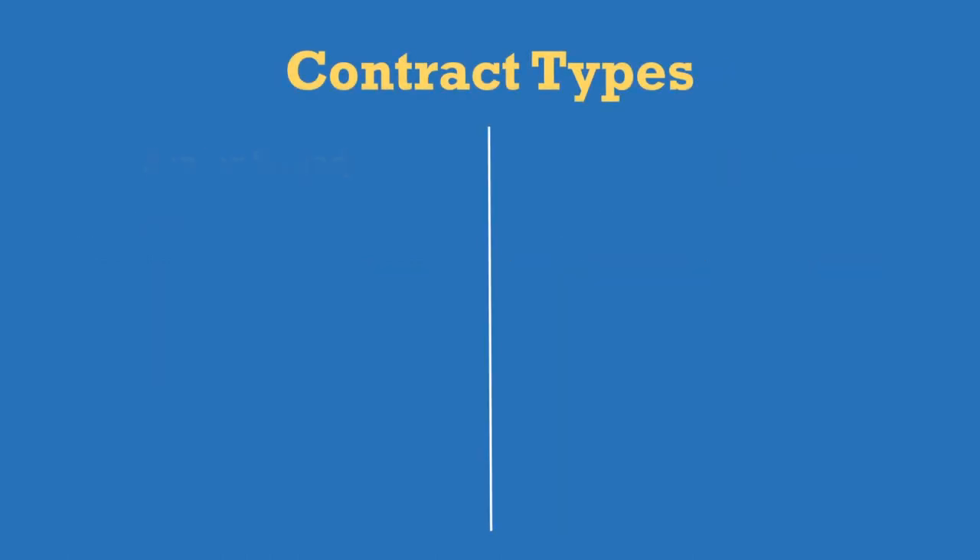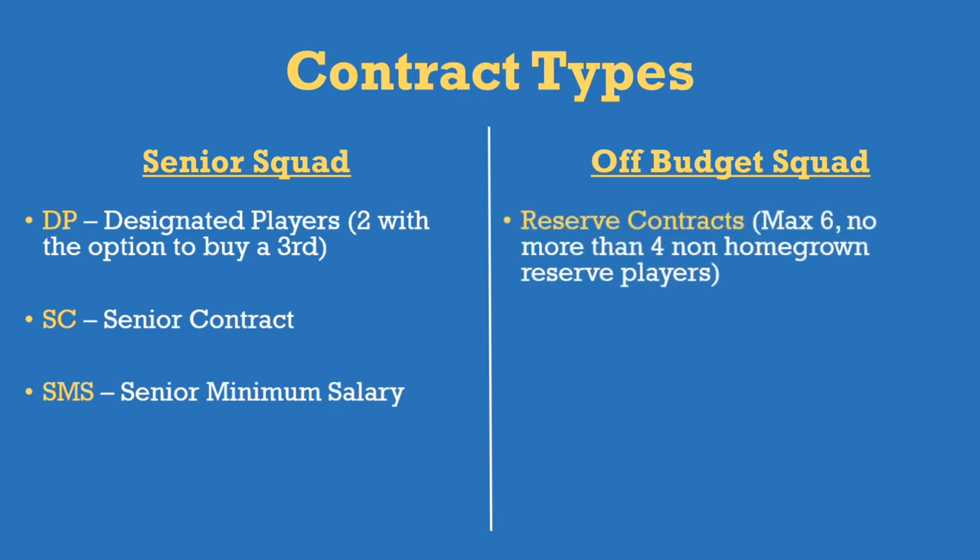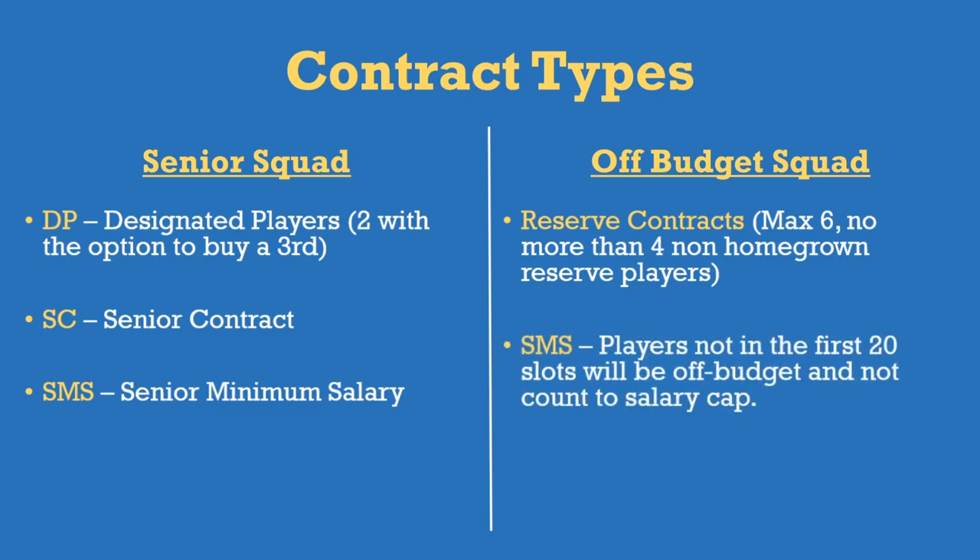In your senior squad you've got your designated players — your David Beckhams, Kakas, Rooneys — then your senior contract players, and your SMS (Senior Minimum Salary) players. In the off-budget squad you have reserve contracts — maximum six, with no more than four non-homegrown reserve players. SMS players not in the first 20 slots go into slots 21-30 as off-budget and don't count towards the salary cap. Then there's the Generation Adidas contract.